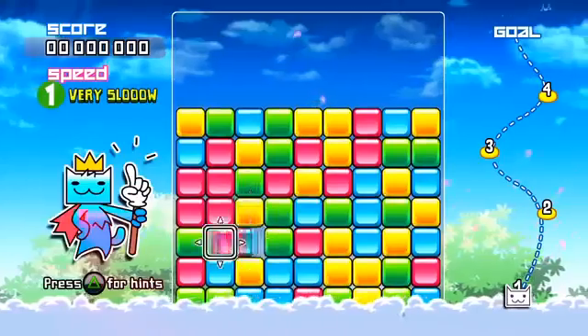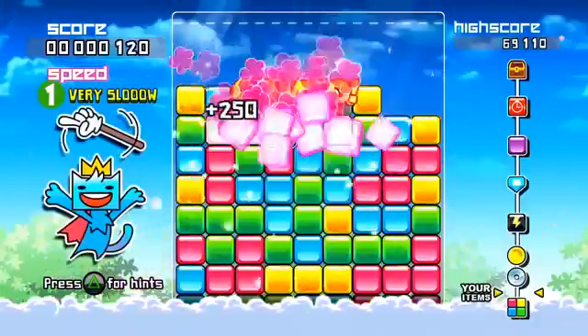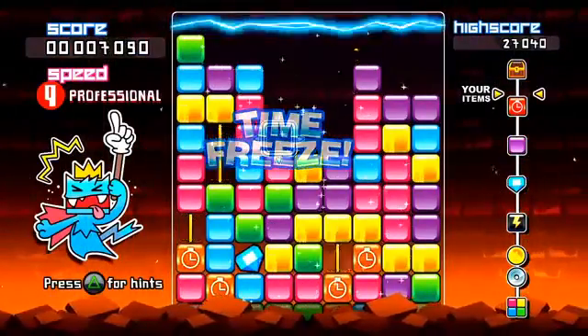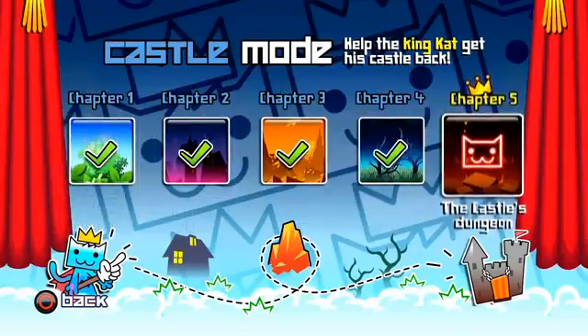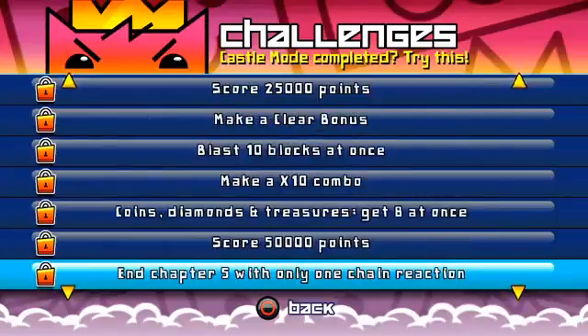Then comes Swap, a match-four game where you must clear blocks before they reach the top of the screen. Combos, bonus blocks, power blocks and time freezers will help you make the most out of your skills to escape critical situations throughout the five worlds contained in the game. And once you're done with the walkthrough, there are still a number of things waiting for you in challenge mode.